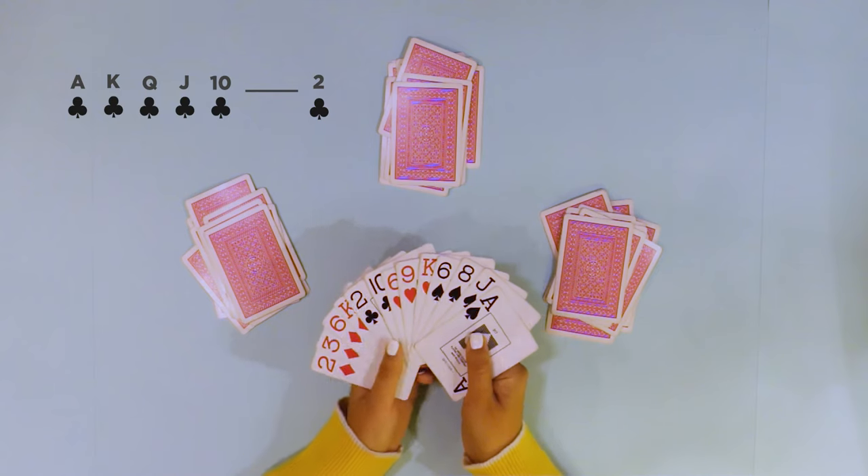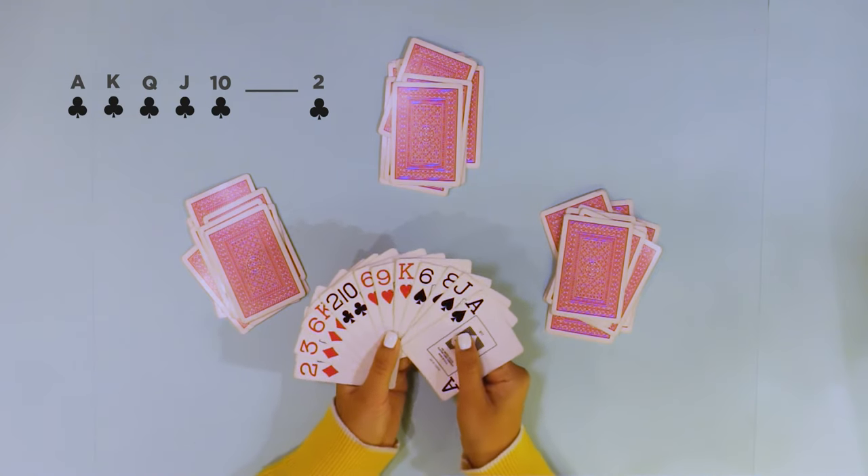A nice trick is to actually put the cards alternating red and black suits in your hand so that it's a little easier to see. Now we're ready to play a round of Bridge.